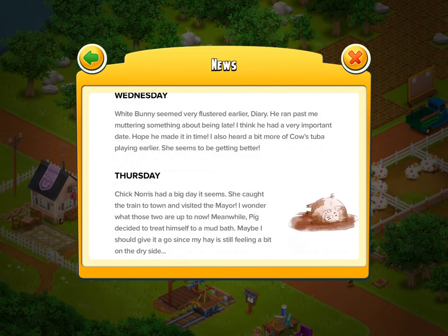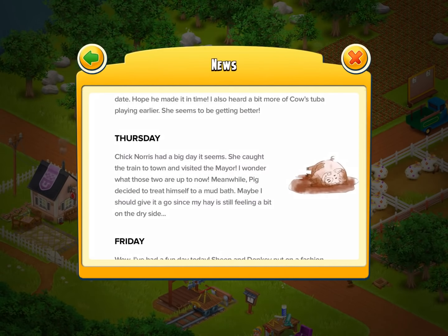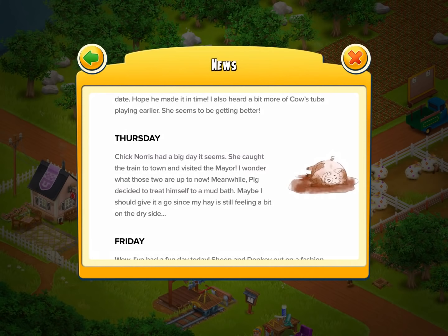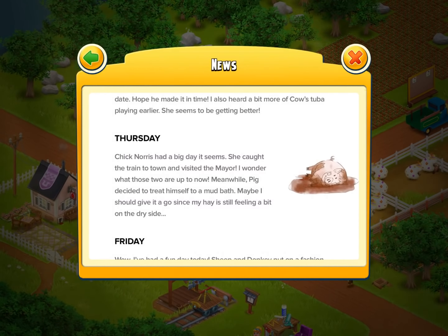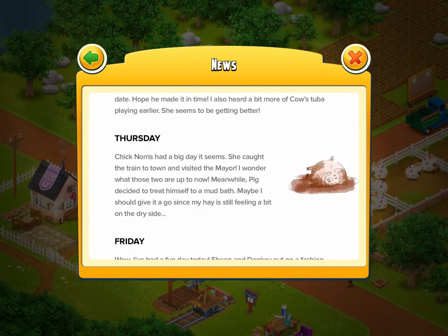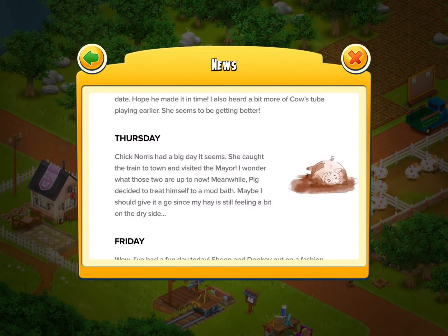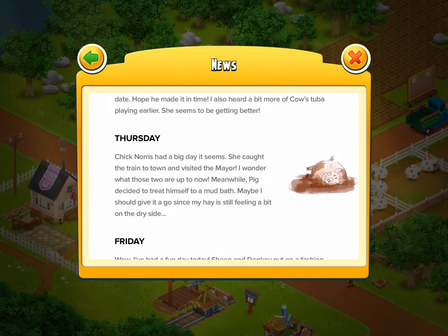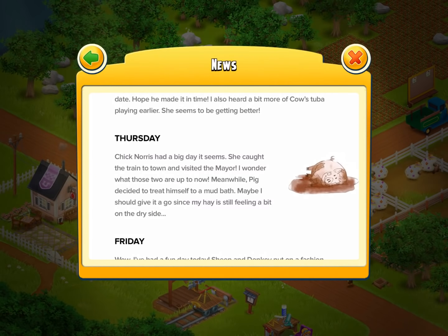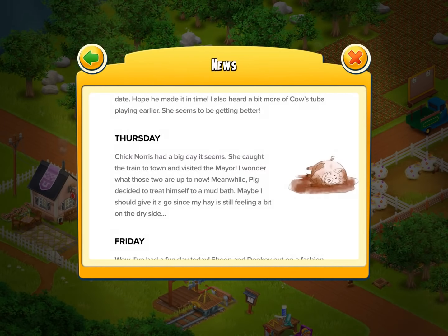Thursday — we're down to just full days with no morning and afternoon split. Chick Norris, which is the chicken in Hay Day, had a big day it seems. She caught the train to the town and visited the mayor. I don't even know where the mayor is — I've been playing for quite some time and I've never found out where the mayor lives. He sends me a package every now and again and is like, thank you for participating in the event. Next time Chick Norris wants to go, take me along. Meanwhile, Pig decided to treat himself to a mud bath. Maybe I should give it a go since my hay is still feeling a bit on the dry side — I would not recommend that, Mr. Wicker.